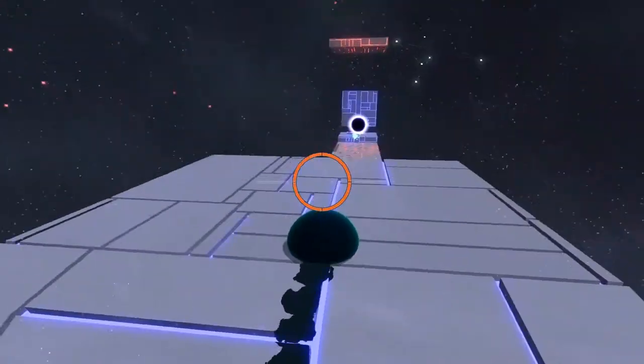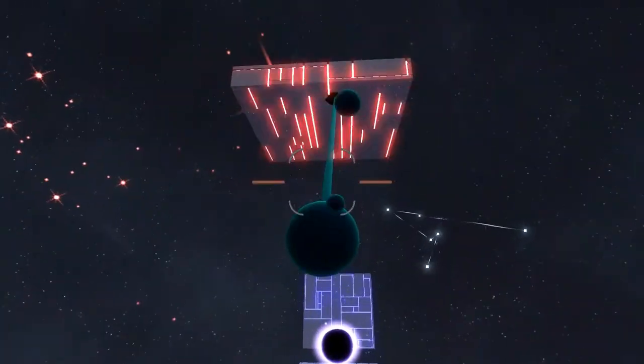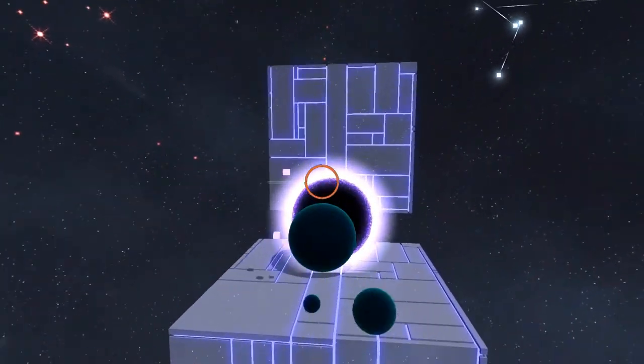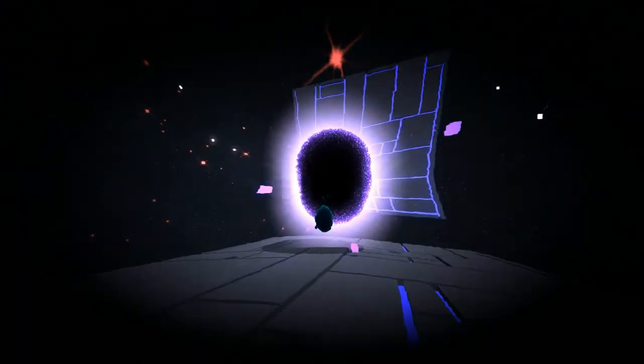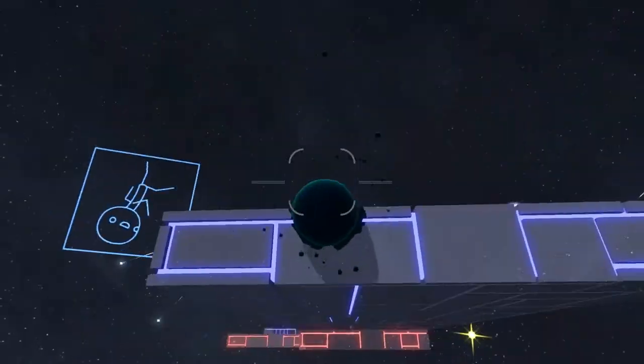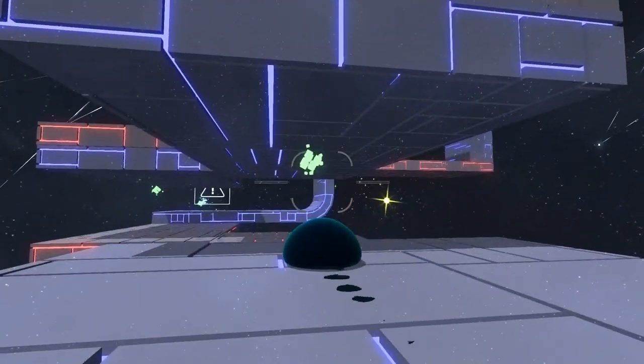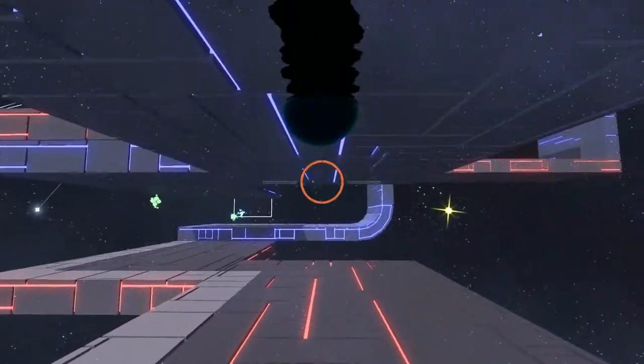These are the early levels, and they do a good job of teaching you the basics without actually having to explicitly tell you — like 'press R at this very moment.' The game naturally teaches you. Here, all you need is a picture showing the character walking on the ceiling to think, 'oh, maybe I can do that too' — and yes, you can.